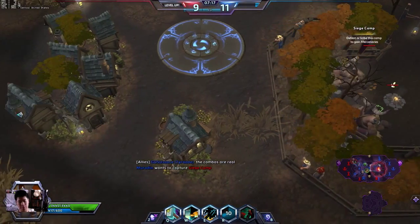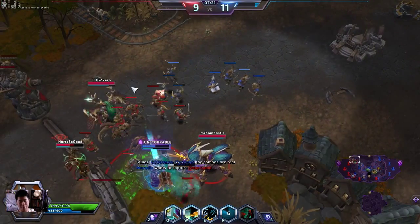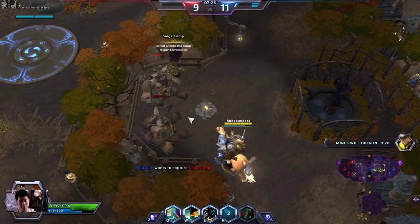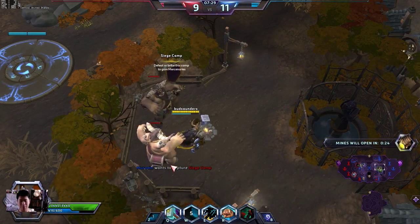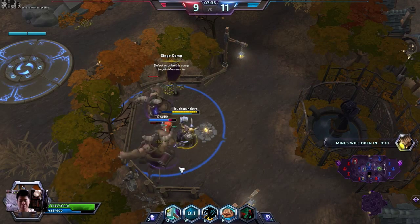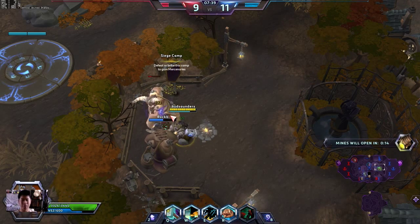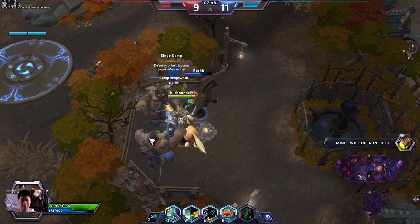I'm gonna try and get this mercenary camp real quick. I wish I knew all the skill names, but I don't really know most of them. The main characters I play are Jaina, Illidan, Nova, and Muradin — yeah, those are my mains.